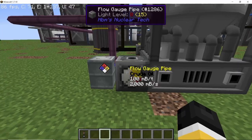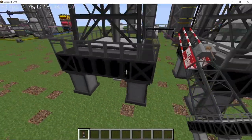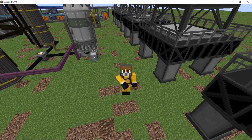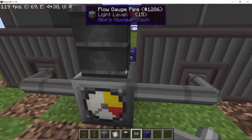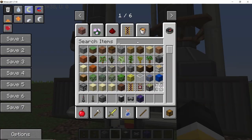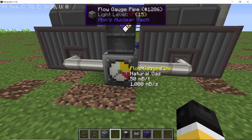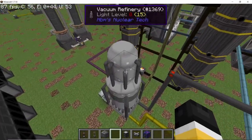Crude oil will be consumed at a rate of 2,000 millibuckets per second by a vacuum refinery at its maximum speed. So for producing 2,000 millibuckets per second of crude oil we will need five hydraulic fracking towers with speed 3 upgrades. These towers will also produce a total of 1,000 millibuckets per second of natural gas at a constant rate. To consume it perfectly, place down two flare stacks — one with a speed 3 and effectiveness 3 upgrade, and another with an effectiveness 3 upgrade — which will consume 1,000 millibuckets per second and give you 50,000 HE per second of power.